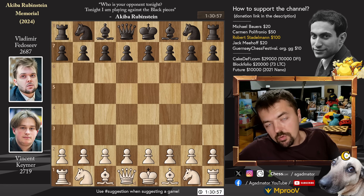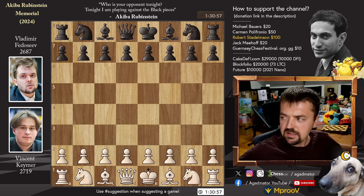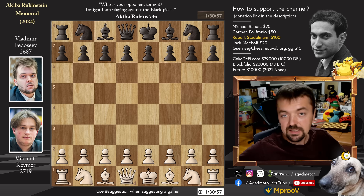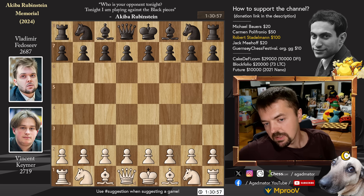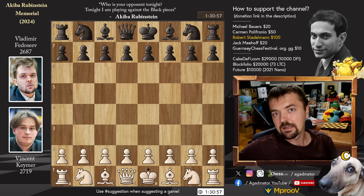Hello everyone and welcome to a most impressive game from round four of this year's Akiba Rubinstein Memorial. We're kind of on a short Vincent Keimer saga. We've already checked out the three games he played in this event and this is now the fourth one, as he's leading the tournament and he's on 100%. I like to call it Bobby Fischer level strong — you don't just play good chess, you play immaculate chess. And this is one such case of a game.